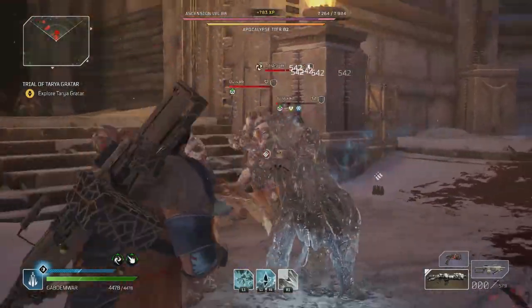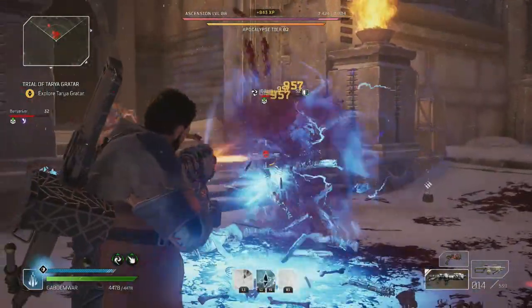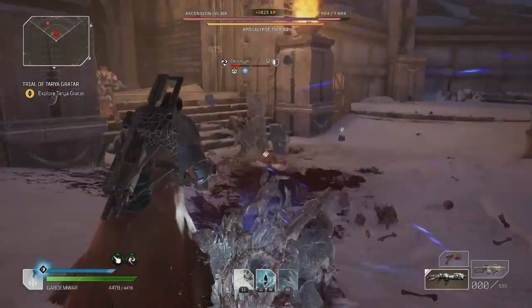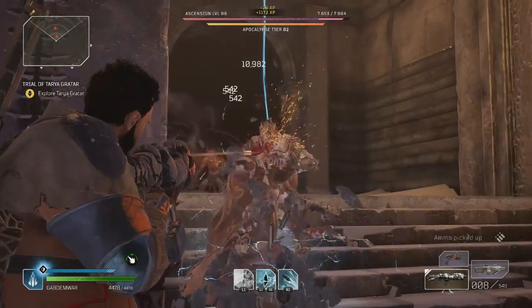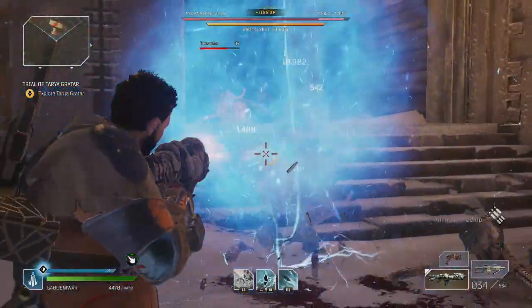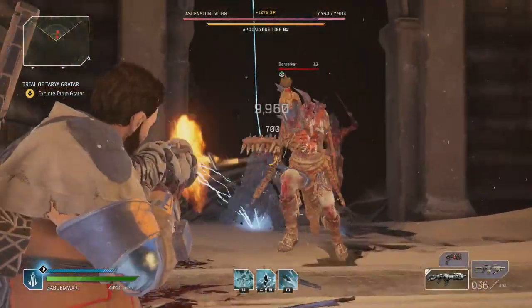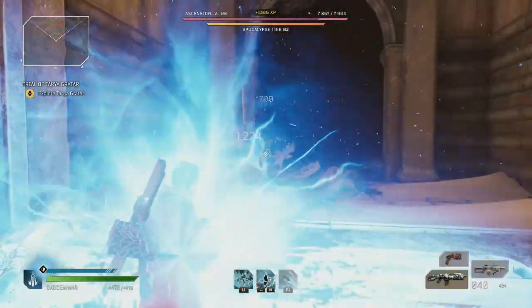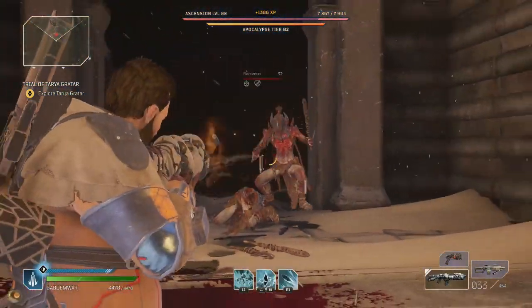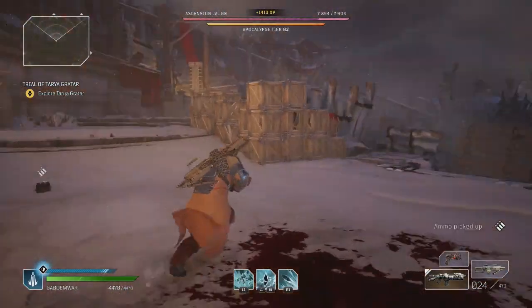I've got the storm whip everywhere — lightning coming at me from every side boys. They can't touch me right now. Tier two — I couldn't even go higher up, I guess I could go to tier three probably just for this particular section. These guys are pretty easy right now, pretty easy to handle. I'm literally killing them from their entire zone — they can't do much against me. I probably leveled up from that as well.